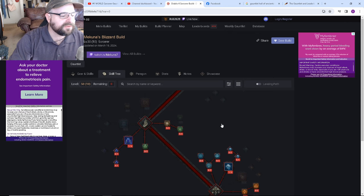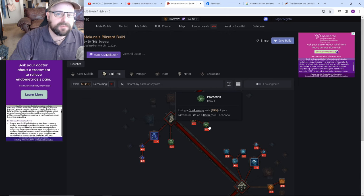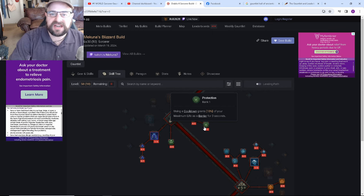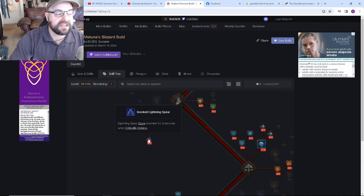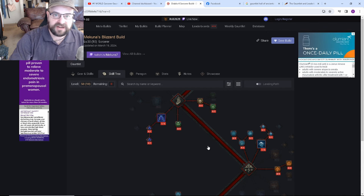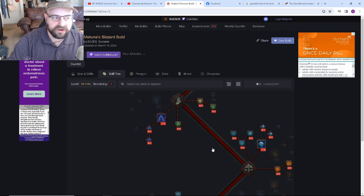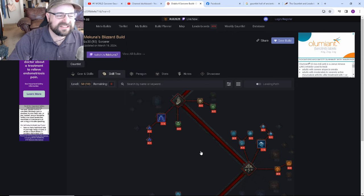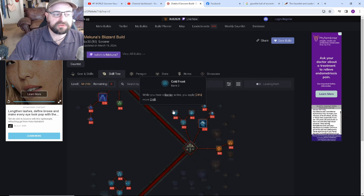Three points into Glass Cannon, one into Elemental Attunement for the resets. Only taking one point into Protection just for a little bit of barrier — because there's so much spamming going on, you can just stack barriers rather than needing a large one. Then getting the critically striking stuns with Lightning Spear and Conjuration Mastery. Conjuration Mastery is going to add a fair amount of damage because this build uses Unstable Currents — even though there's only one Lightning Spear on the bar, Unstable Currents summons many more.